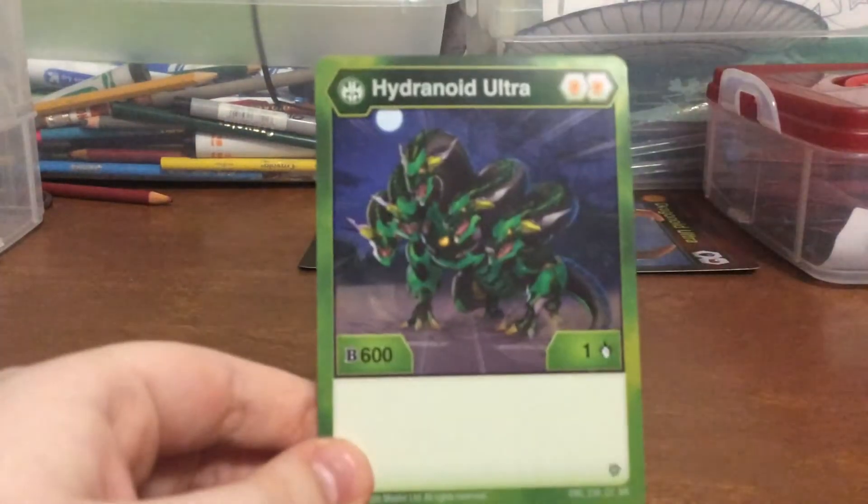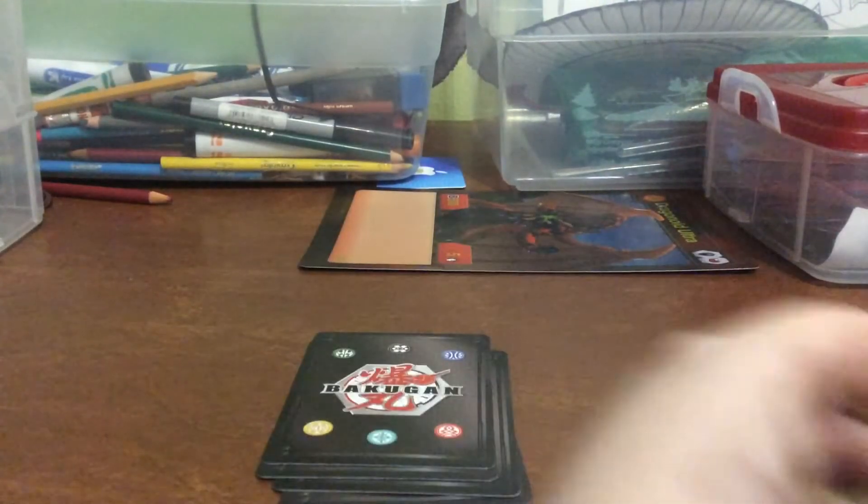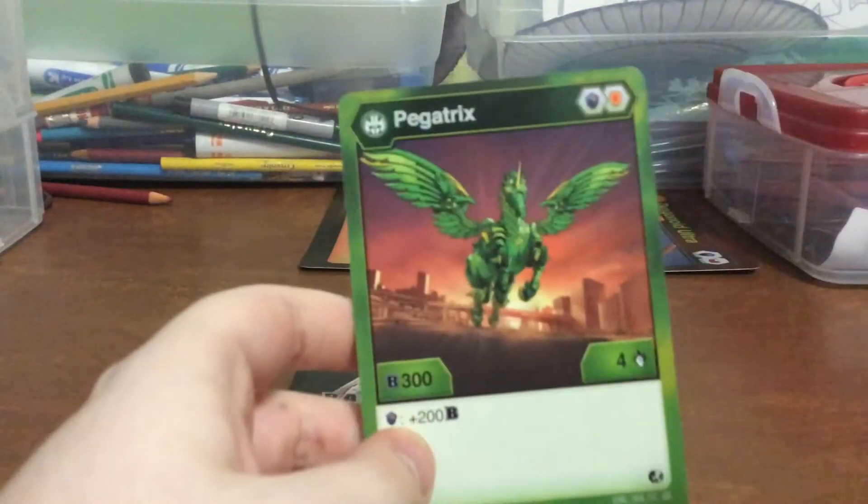Here we have my Ventus cards. First we have Hygenoid Ultra. Mantanoid Ultra. By the way, these guys are in the new ones. They've got Serpentise. Halcore. Nelius. Trox Ultra. Mexitor Ultra. I have 2 — count them, 2 — Pegatrix cards.